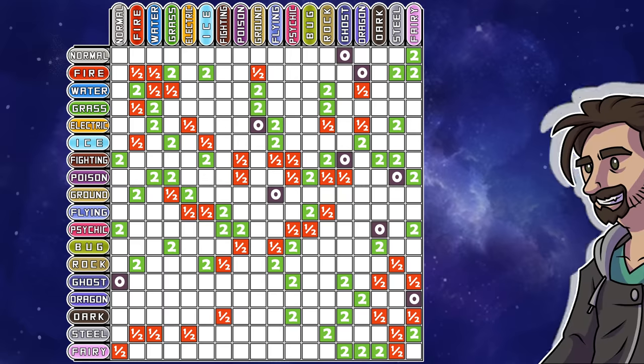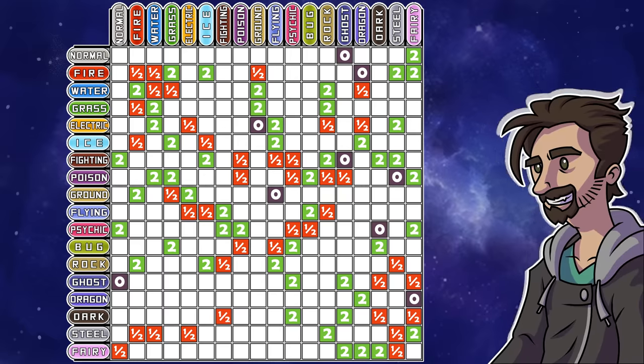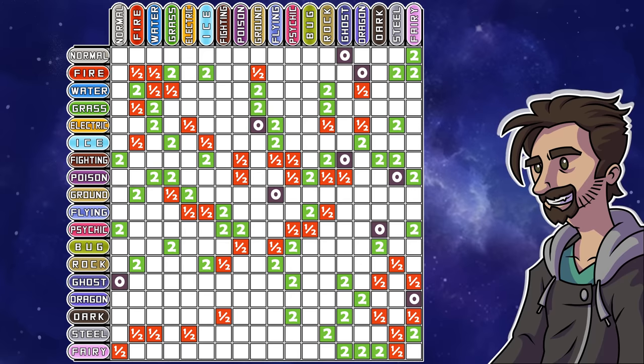And there it is — the new type chart. It took a lot of time but we wound up with something that is actually pretty balanced, or at the very least far far more balanced than the current type chart. But what do you think? Are there any changes that you just can't get behind? Or are there any tweaks that you agree are just obvious fixes to make? Let me know down in the comments below.